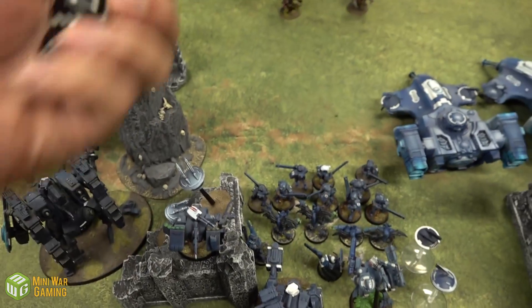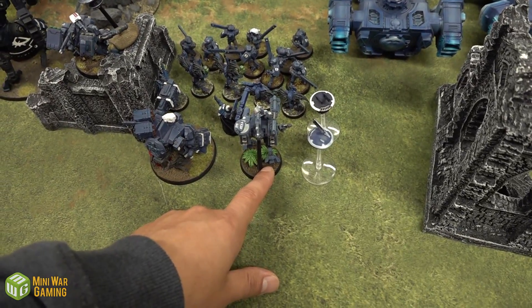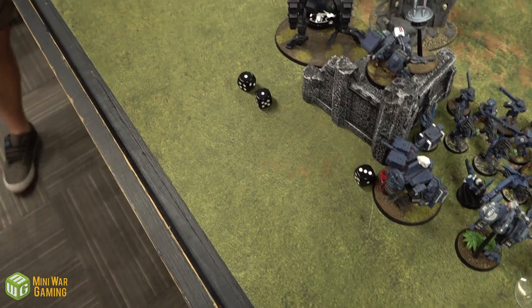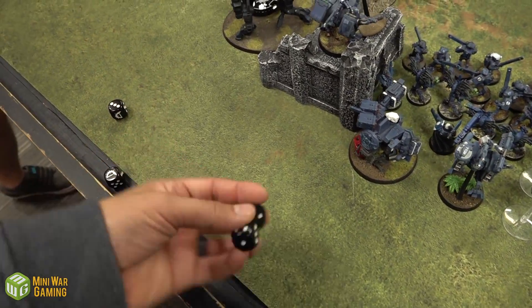A Commander fires at the Plague Marines — Fragmentation Array: D6 shots, one hit, no wound. Two Plasma Rifles hitting on twos: two hits, wounding on threes — but there's a correction noted: Fire Warriors were wounding Plague Marines on fours, not threes, so the dice are re-counted.